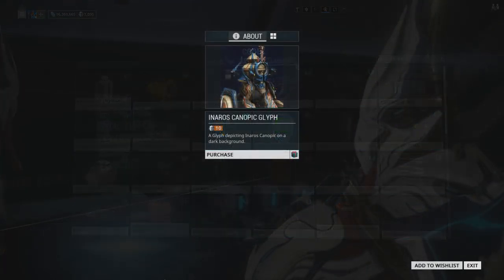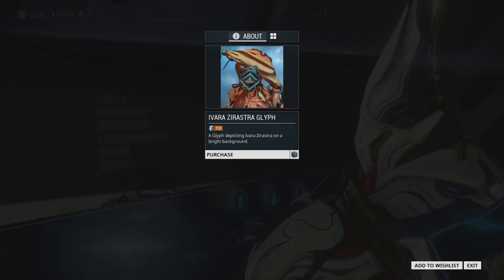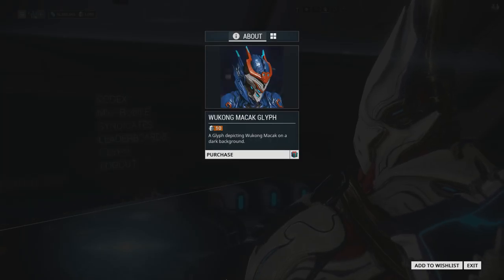They've also added glyphs for the Inaros Canopic Alternate Helmet, the Avira Zarastra Alternate Helmet, and the Wukong Macaq Alternate Helmet. There are two glyphs for each of those alternate helmets.